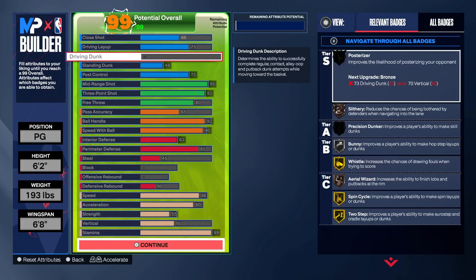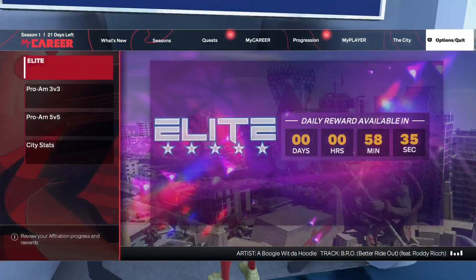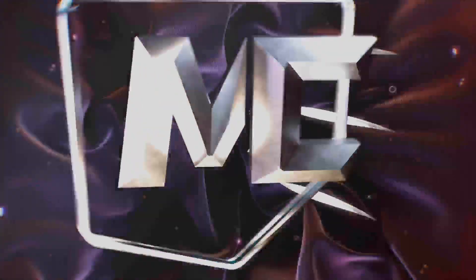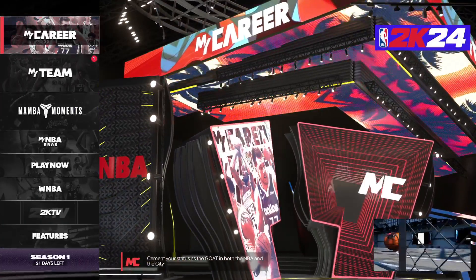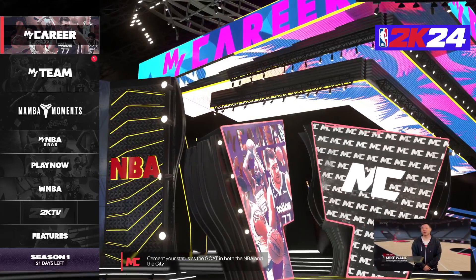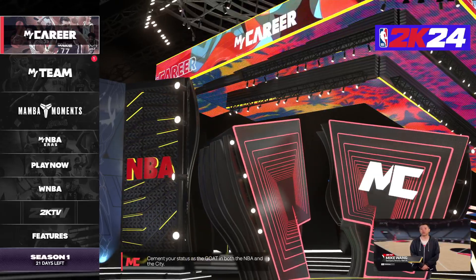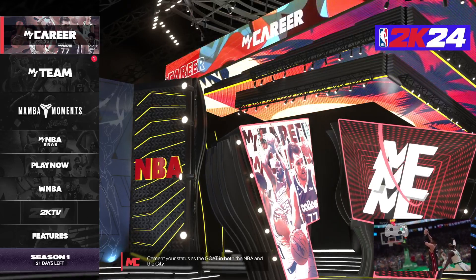60 bird and 99 stamina - this is the build I'm cashing out with. I shoot like 60 percent from three with this. Whatever jump shot you're gonna use, practice with it. Go into the Gatorade shoot-around and find a jumper that you're hitting with. Keep that jump shot - stop changing it every two games. You actually have to give it a try.